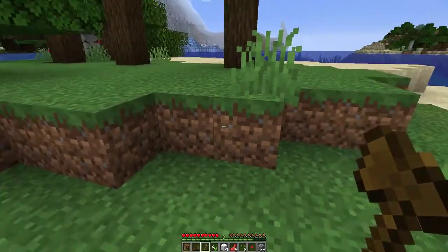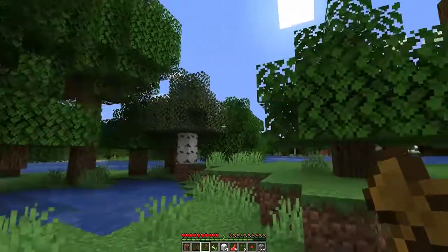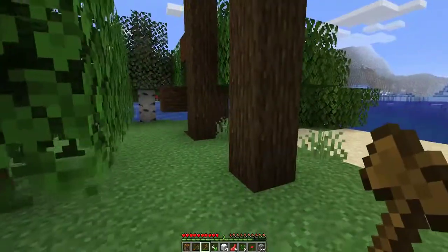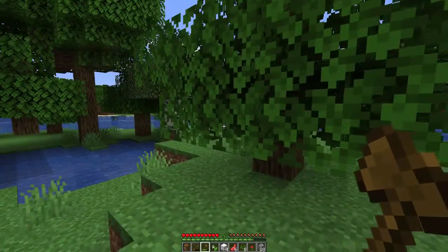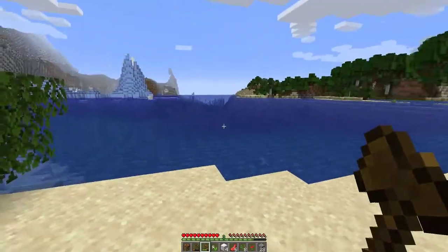I'm a little low on material, so we need to do a quick run to get some more cobblestone. We're going to get some wood off this island, knock down all these trees — leaving these because this is part of the ship — and then come back and start excavating hardcore. Let's go get some materials and we'll be back in just a couple of minutes.